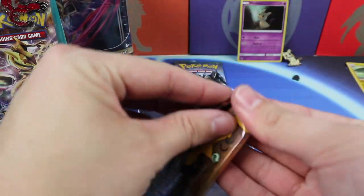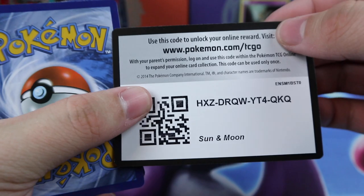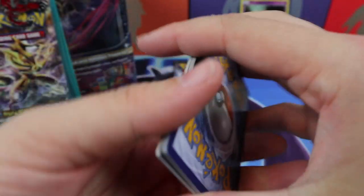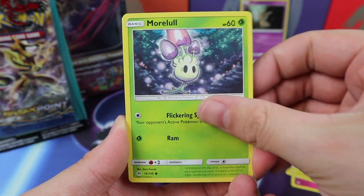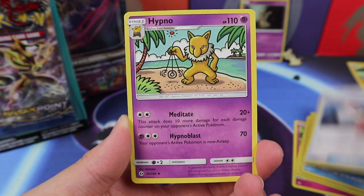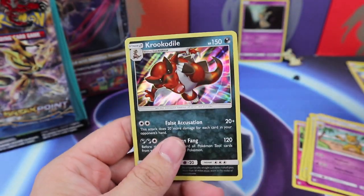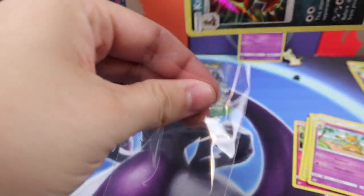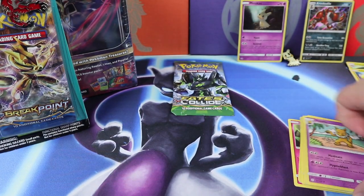Another Sun and Moon pack. We have a Cutiefly, Chinchou, Morlul, Skarmory, Caterpie, Pelipper, Pokeball, Hypno, Chinchou Reverse. We have a Krookodile — Holo Rare. First product, we have a Holo hit. Very nice. I like to see that.